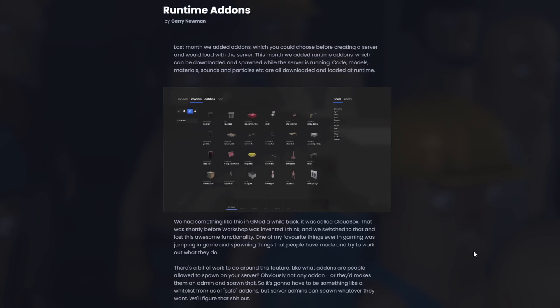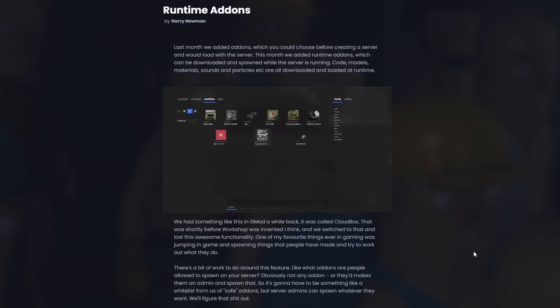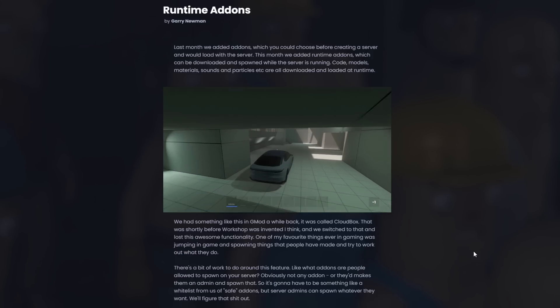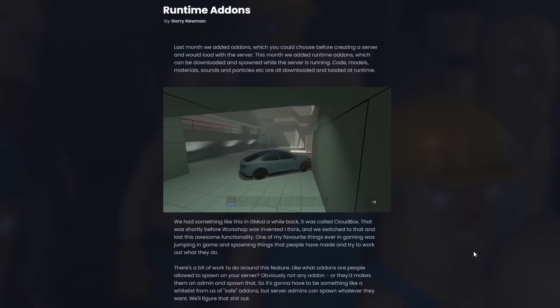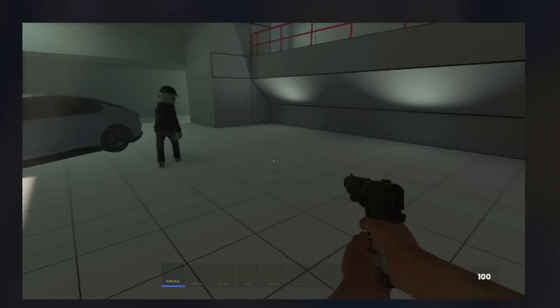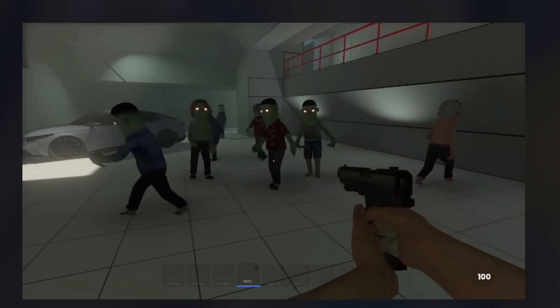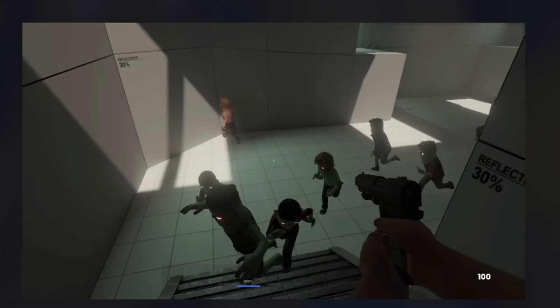Finally, there are runtime add-ons. This is an add-on list where you can select add-ons and they instantly spawn into the game without having to pre-download anything. Here you can see NPC zombies being spawned in — it's very impressive.